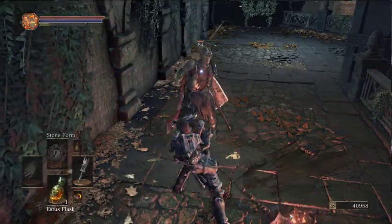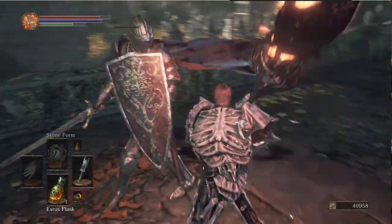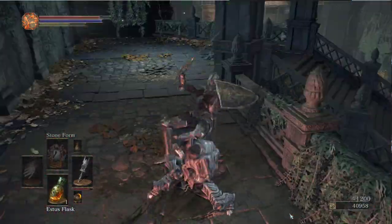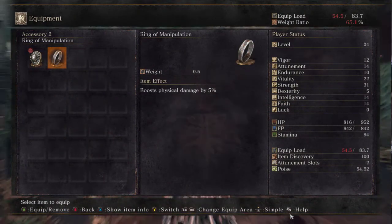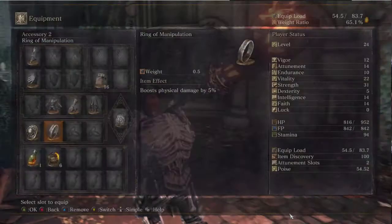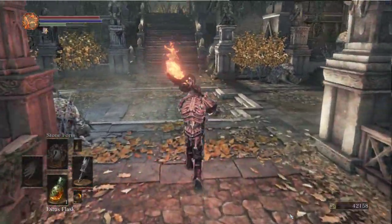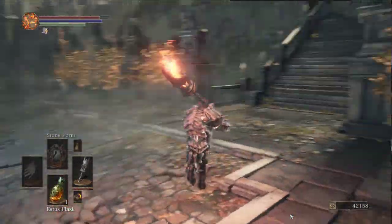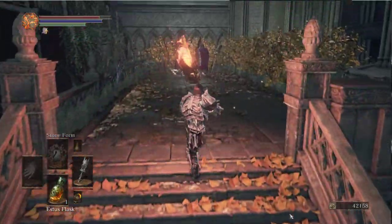I don't think I ever did the silver serpent ring at Firelink. Ring of Melee Division - increases physical damage by 5%. A simple ring used by scholars for manual tasks. Grand scholar Carl L. was known for cleaning the entire library without ever leaving his study. Okay, that has nothing to do with the ring's effect. He never left the study yet he cleaned the whole building. The reason why it's called Ring of Physical Manipulation is because he manipulated others.